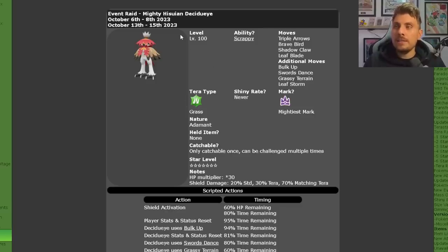It is going to be Tera Grass, level 100, with its hidden ability Scrappy — meaning it can hit Ghost-type Pokémon with its Fighting-type moves that would normally be immune. Its moves are Triple Arrows, its Fighting-type signature attack, Brave Bird as flying-type coverage, Shadow Claw for Ghost coverage, and Leaf Blade as its main Grass-type attack, which has a high critical hit chance.